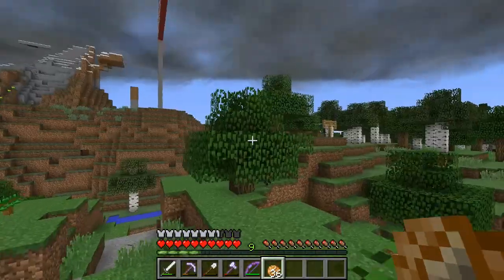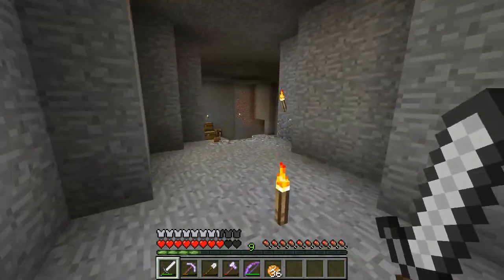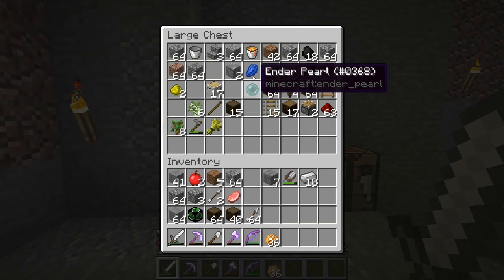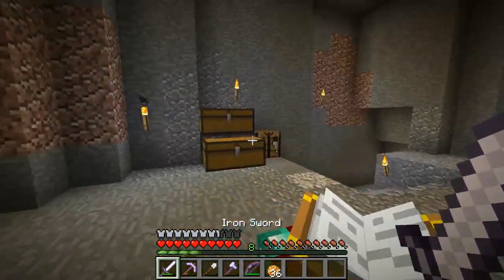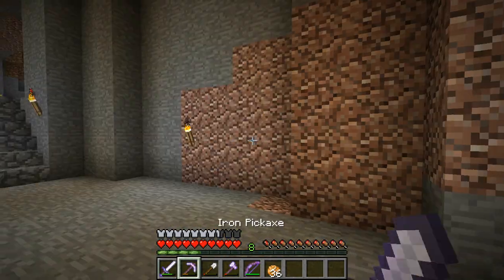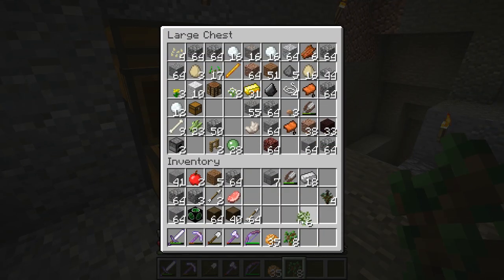We're going to use those trees' leaves to actually build something. Let's go down into here. Ooh, Sharpness 1 — that's good. We need leaves to do this. We're just going to plant some trees. We do have bones, so that helps.